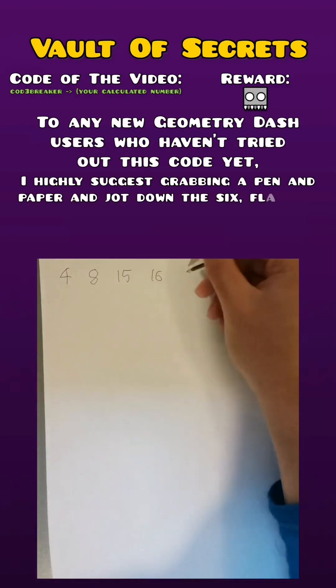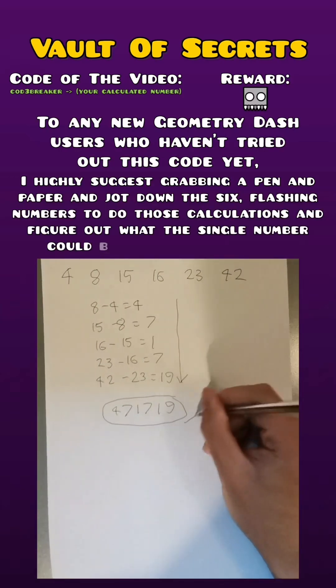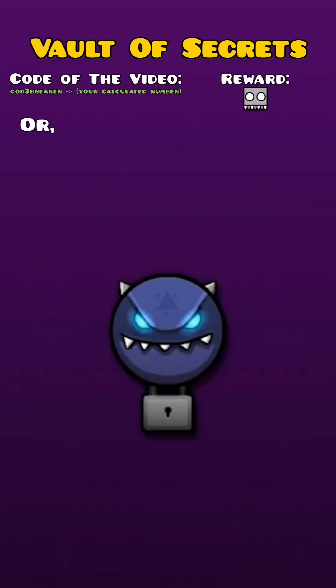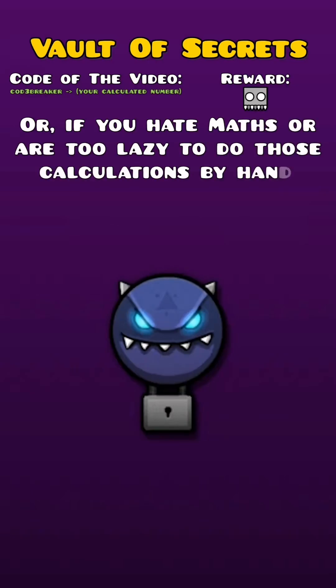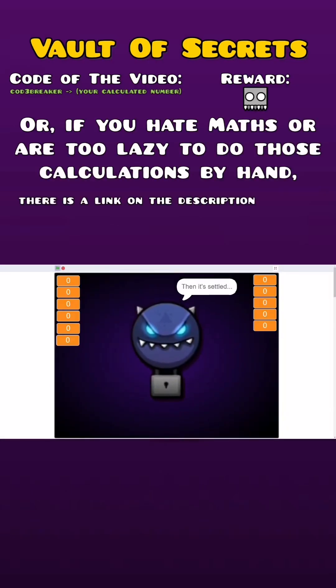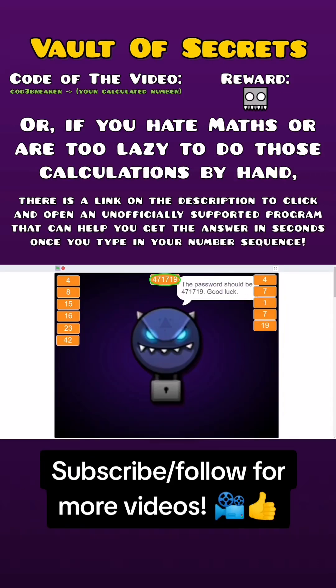To any new Geometry Dash users who haven't tried out this code yet, I highly suggest grabbing a pen and paper and jotting down the 6 flashing numbers to do those calculations and figure out what the single number could be. Or if you hate maths or are too lazy to do those calculations by hand, there is a link in the description to an unofficially supported program that can help you get the answer in seconds once you type in your number sequence.